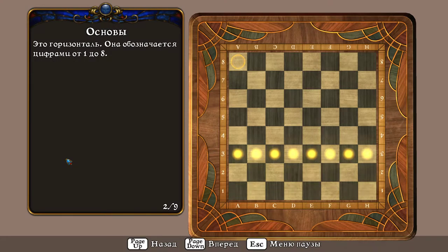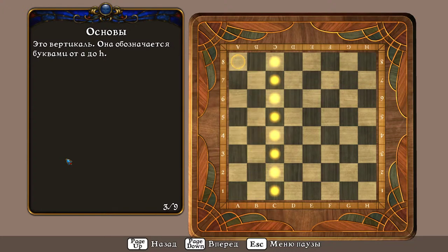Это горизонталь. Она обозначается цифрами от 1 до 8. Это вертикаль. Она обозначается буквами от А до H.